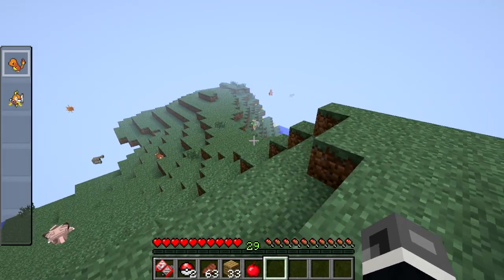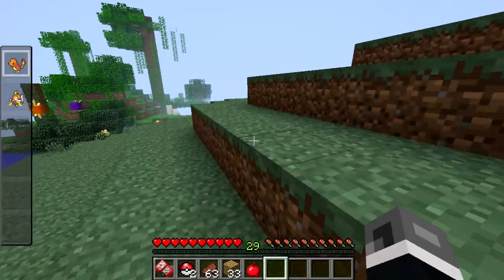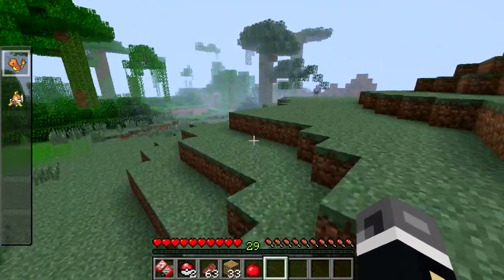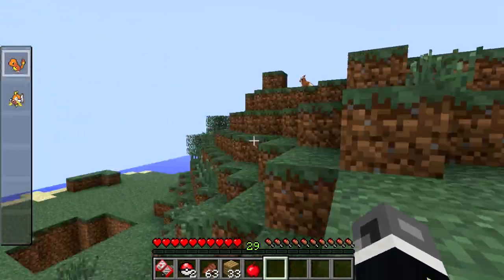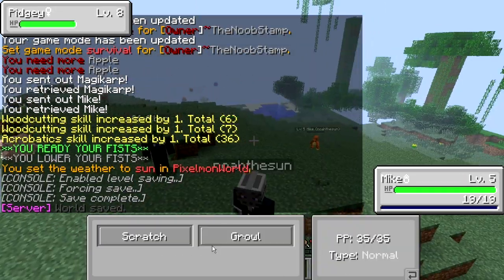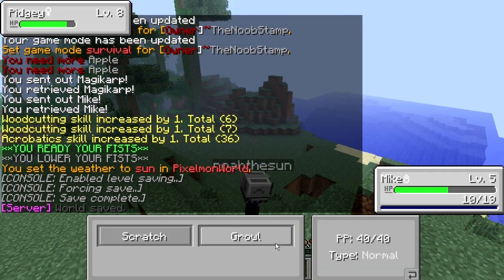Oh hey, look - it's that same Charmander we found earlier. He's level 18, so I don't want to fight it. There's nothing I can find right now that I can win against. Maybe this Pidgey - yeah, I can win against this Pidgey. Alright, I guess this Pidgey is automatically battling me.